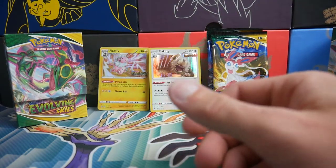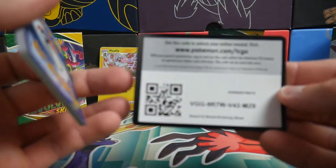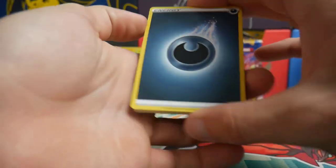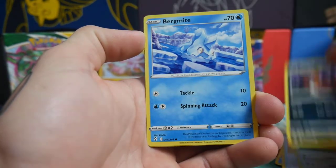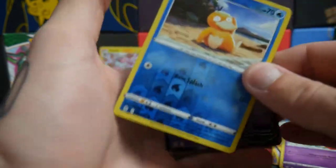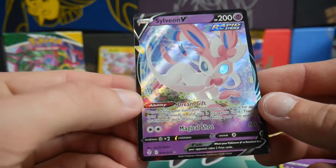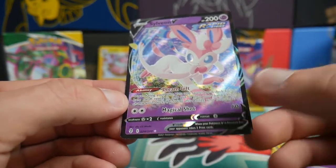Come on, where are the pulls at? Sylveon, my boy — let's go. Can we get anything out of the second to last pack? There's a code card — I'll give you guys that one. We have a Darkness Energy, Swoobat, a Lombre, Lucky Ice Pop, a Lillipup, Nickit, a Bergmite, Roggenroller, a Flabébé, Psyduck, and a Sylveon V. Sylveon V — very nice. That was out of the Sylveon pack, so that was only fitting. Sylveon V with Dream Gift and Magical Shot.